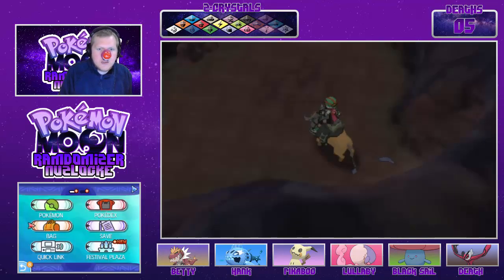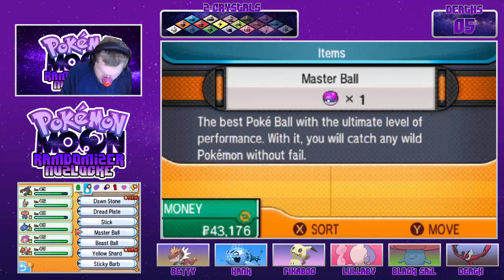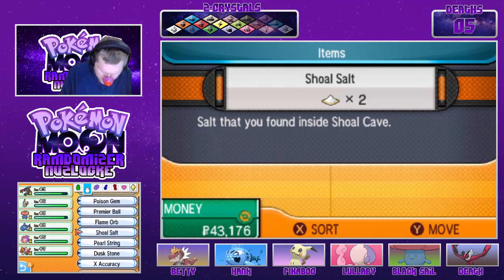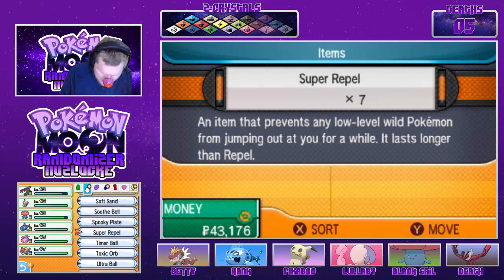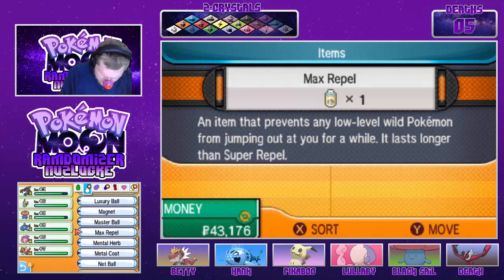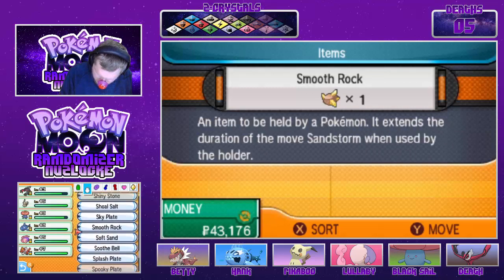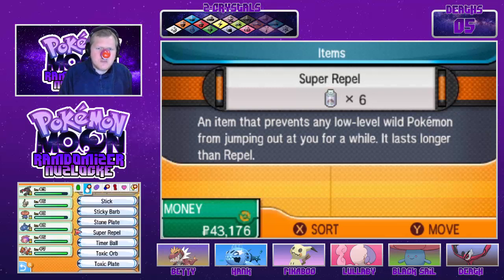I'm going to get my Tauros to get myself there quicker. Do I have Repels? I have Normal Repels. Do I have anything bigger than a Normal Repel? Because I haven't been buying Repels — I really should have been buying Repels. I have one Max Repel. Any Supers? Seven Supers. Oh, I need to buy more Repels.